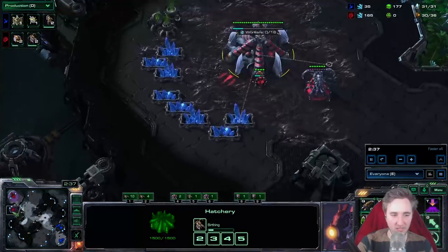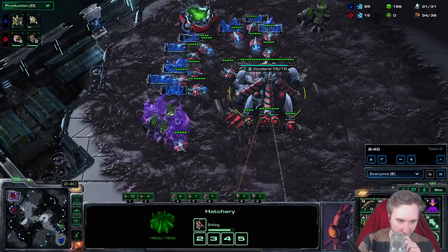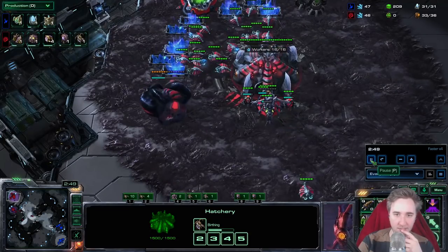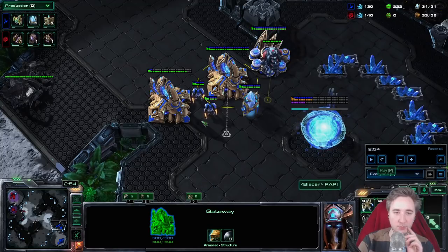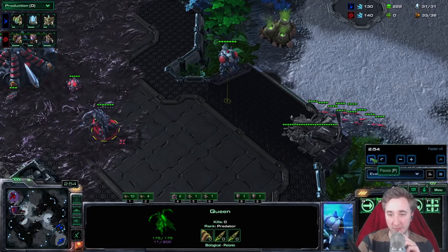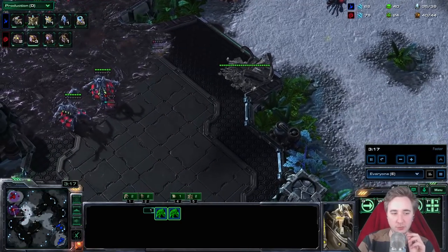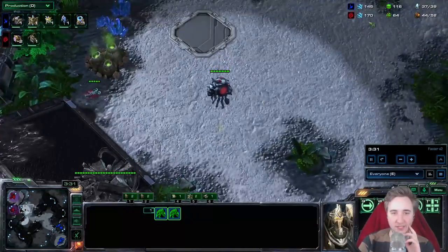Here we have a 2-gate response, so immediately I'm starting the 3rd queen as the hatchery is done. If I went queen before hatchery in this scenario, I would start the 3rd hatchery the moment the 2nd queen spawns in the main base, which is usually a little bit before the natural is done. We again take the gas at 2:40. In this case there's no hatchery popping here. I also go for a creep tumor immediately at my natural because it's a 2-gate response. My opponent is not actually leaving, but I know he has 2 adepts earlier, so I want to be able to kite from as far forward as possible. I even start a 4th queen.